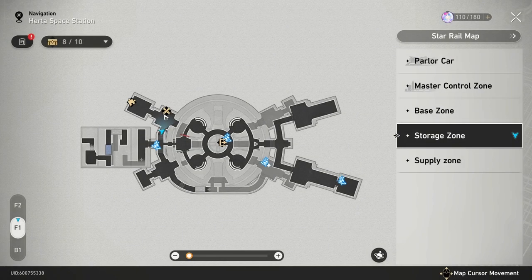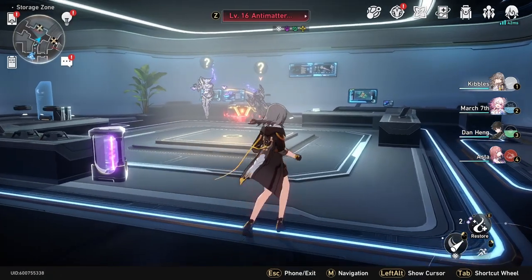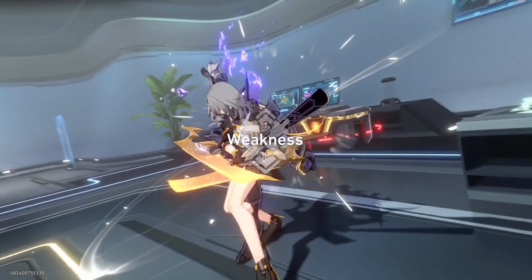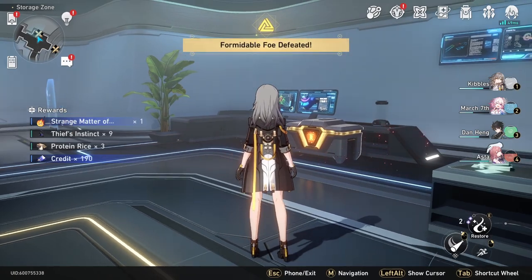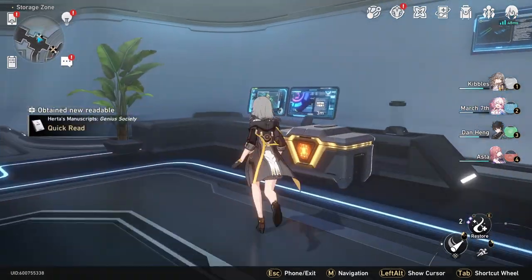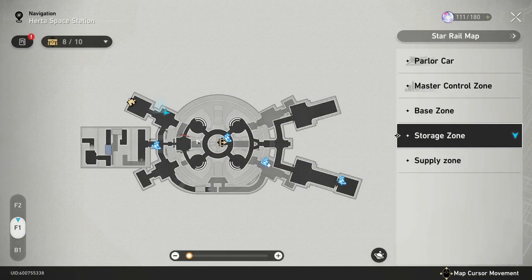Then we're going to go into this room. In this room, there's a formidable foe challenge here that I'm going to have to skip because these things take like an eternity. You're going to have to fight these and win this fight in order to get the next chests. After that battle — which was not that bad for one of the formidable foe ones — you can go ahead and open up your bountiful treasure. That one is right there on the map, on the first floor.